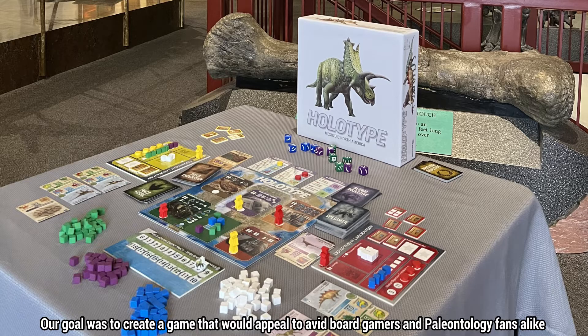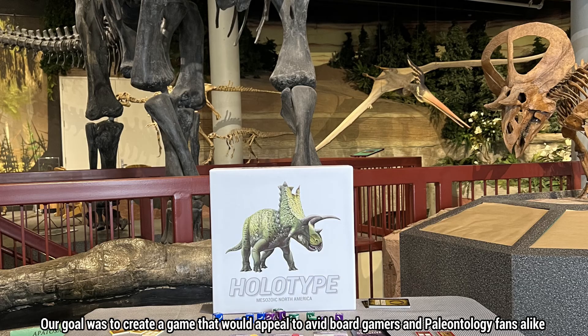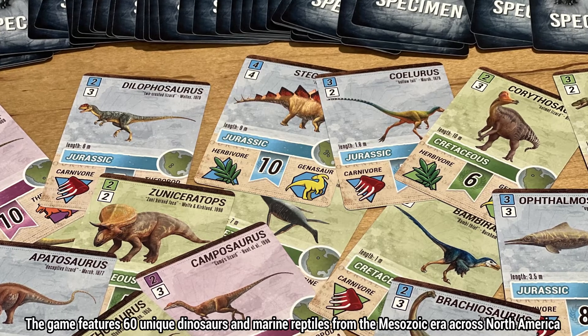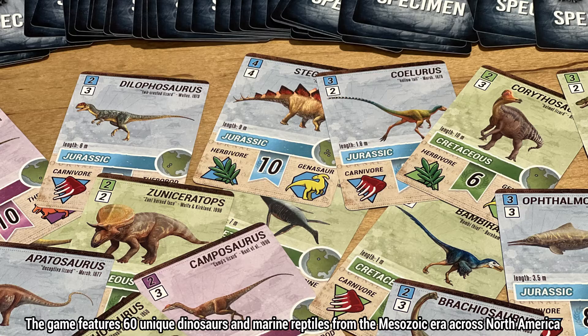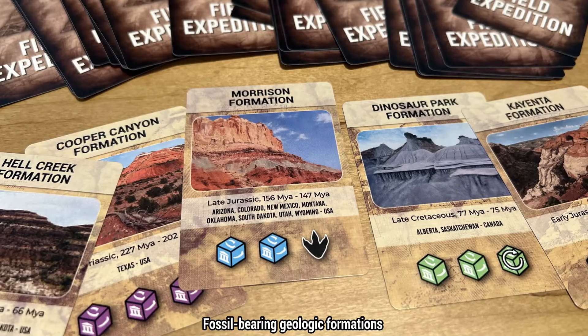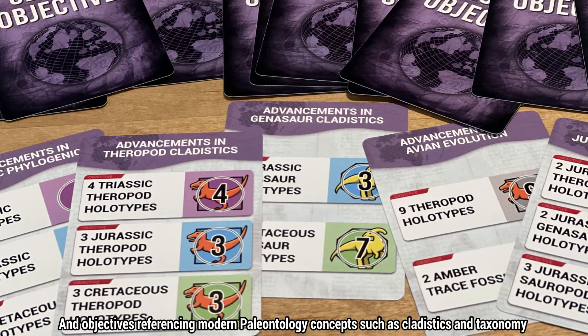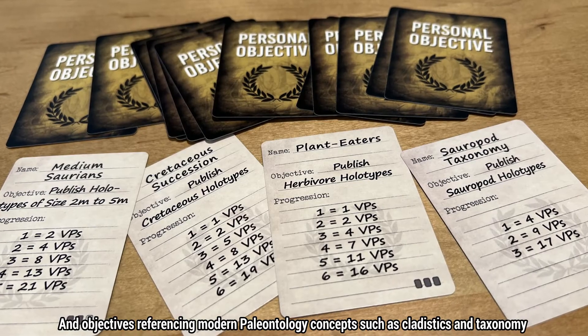Our goal was to create a game that would appeal to avid board gamers and paleontology fans alike. The game features 60 unique dinosaurs and marine reptiles from the Mesozoic era across North America, fossil-bearing geologic formations, and objectives referencing modern paleontology concepts such as cladistics and taxonomy.